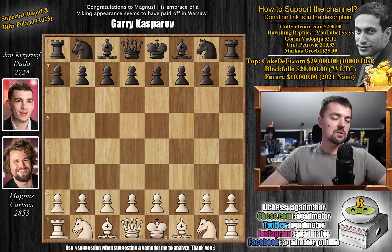Duda was leading the entire tournament. He won the Rapids, and he was leading after the first day of Blitz. But then Magnus just went on a killing spree in the final day — he pretty much adopted everyone. And in the final round, he met Duda with 22.5 points. Duda had 21.5 points, and if Duda wins, they go into tie breaks.